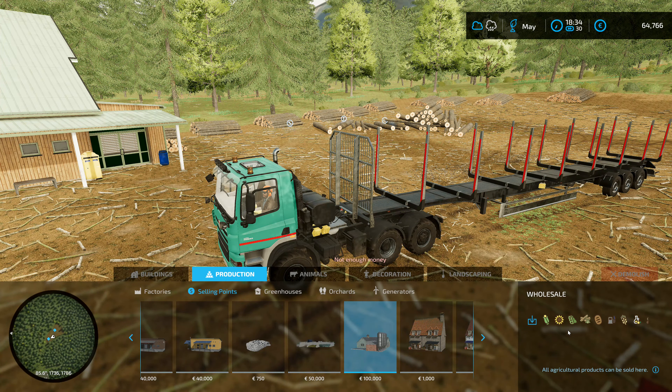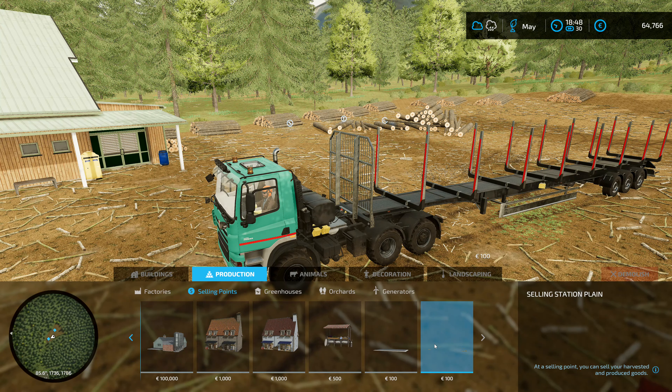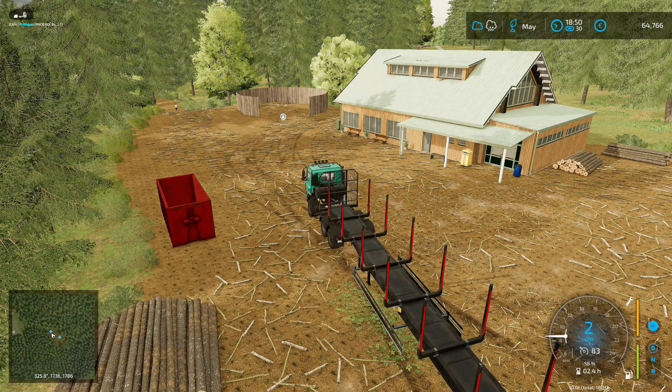We also have the recycling centre. There's a point of sale for clothing and planks, furniture. We don't have this wholesale in there. Those hay pellets — that's the hay pellets on wholesale. I think they're all agricultural products, so there's a few extras. Selling station grain gate, selling station plain — this one as well, we may also be able to sell everything. So there's a couple of options right there that we might be able to use.